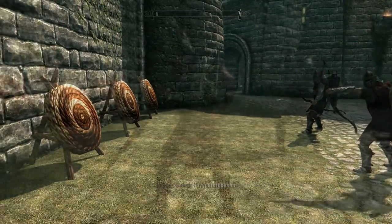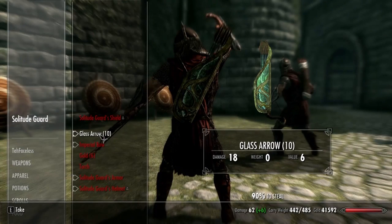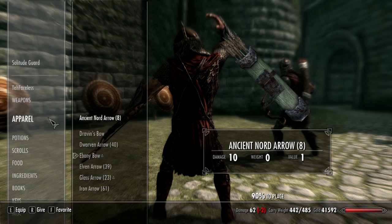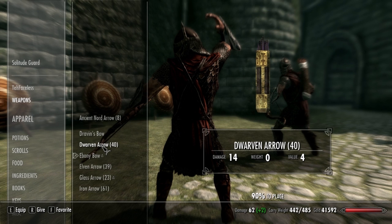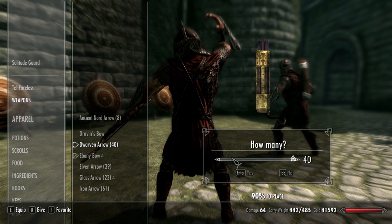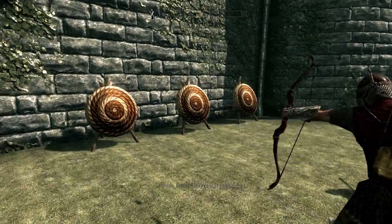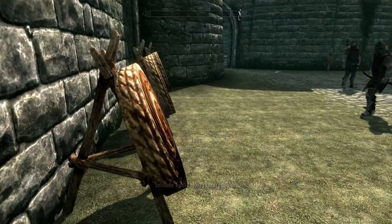Now the really interesting part is that if you're maxed out on pickpocketing, you can actually pickpocket a different kind of arrow into his bag and he'll start shooting those instead. So instead of shooting steel arrows, he'll shoot whatever arrow you give him. So if you give him a glass arrow, like you'll see in the video, he'll start shooting glass arrows instead and you can just collect an infinite amount of those.